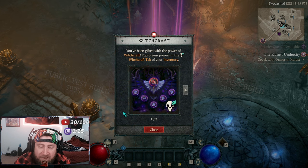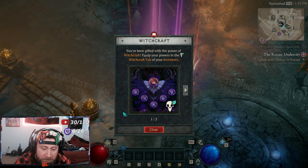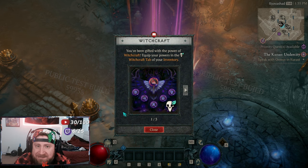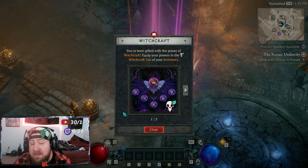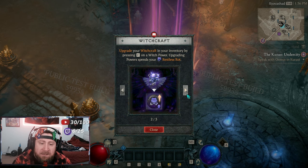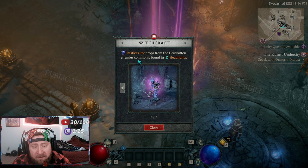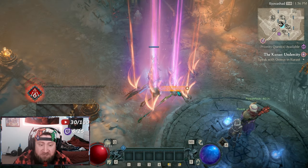Right now we're checking out the Witchcraft powers. We've been gifted with these powers and we can equip them in our Witchcraft tab in our inventory. There are a lot of these powers. This is basically the exact same thing as Season 2 with the Vampiric powers, but instead it's Witch powers.